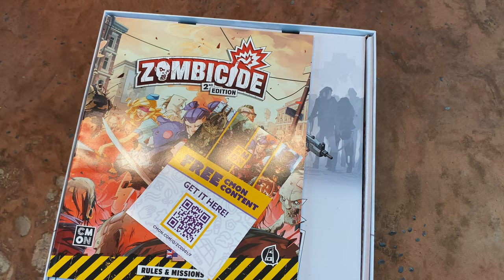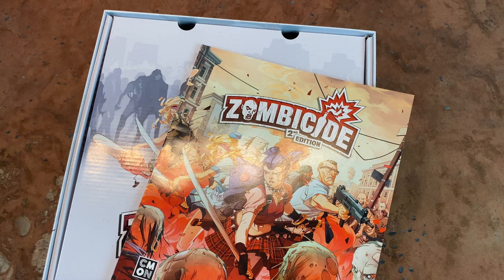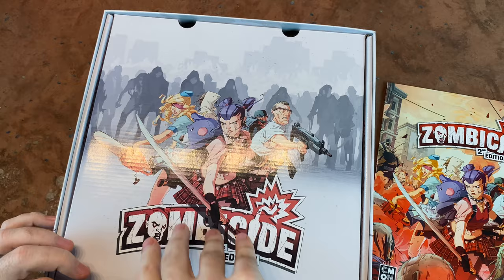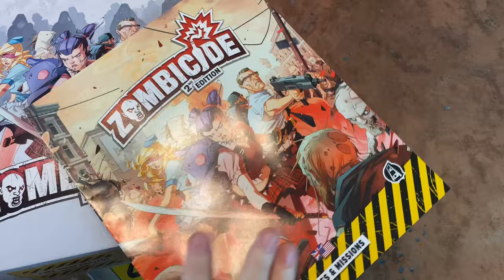We're going to start with the core set, or the base game. We have got a rulebook here — this is a thick rulebook, and it's going to have all your different scenarios. One of the things is I've played a lot of Zombicide; it's one of the few non-Star Wars games I've played a ton of, between the original Zombicide and Black Plague, which is my current favorite. The second edition had a lot of improvements — it brought a lot of what Black Plague introduced and applied those to the base game, plus some features to make setup and teardown quicker.